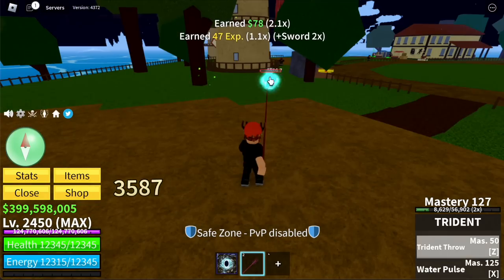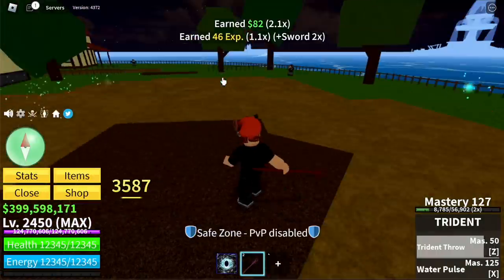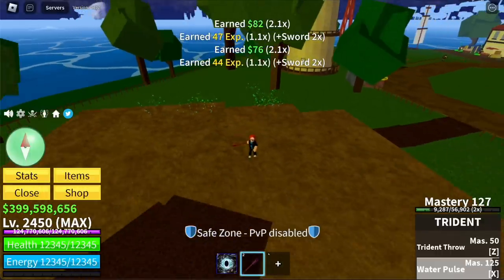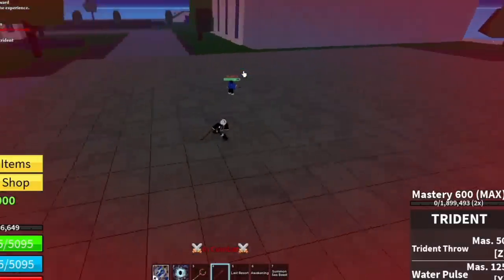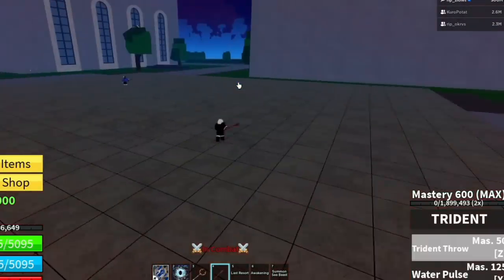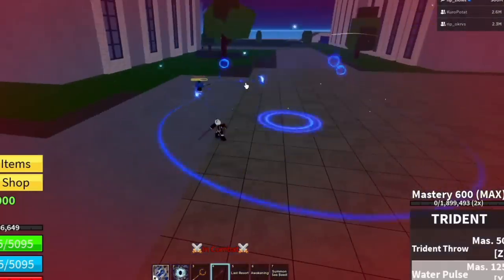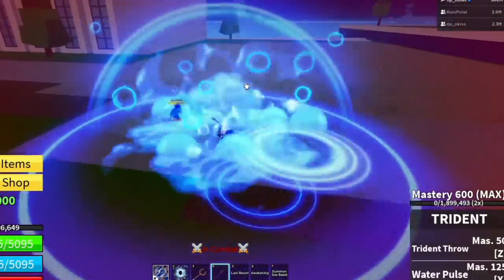Next up is the Trident — you can get this from defeating the Fish Lord. Skills are Trident Crow and Waterfalls. Let's check the improved reworked version. The difference now is Trident Crow will pull your enemy — the previous version launched you towards your enemy. The Water Pulse now looks a lot better, similar to the skill of the Midnight Blade.